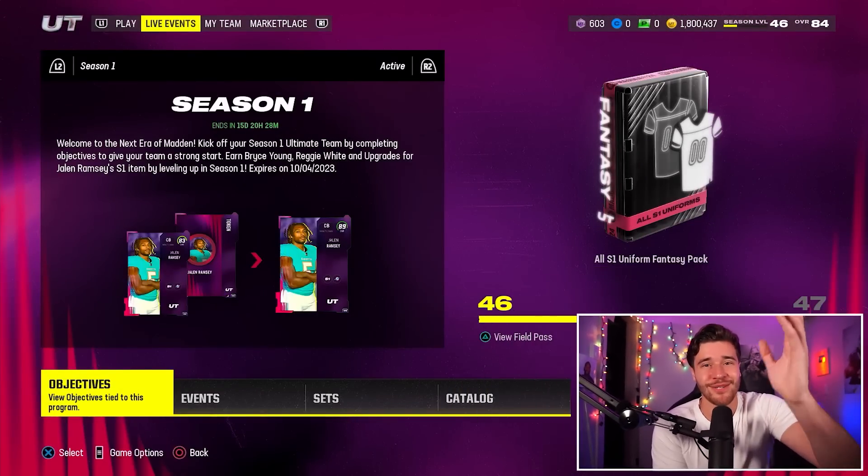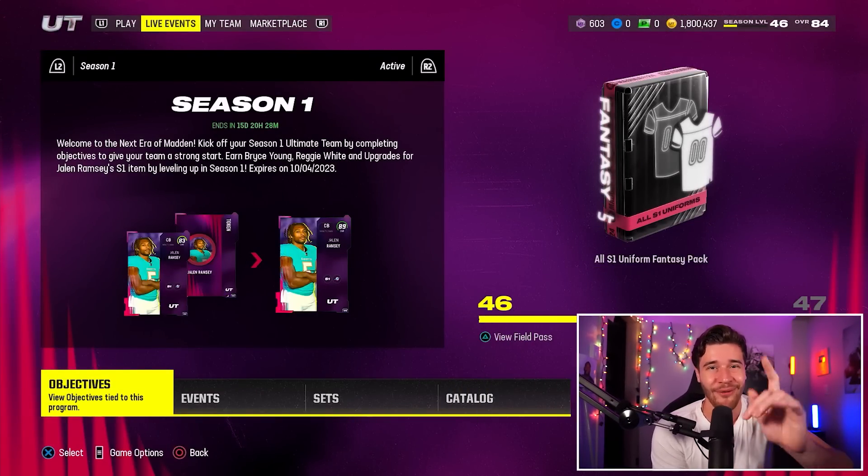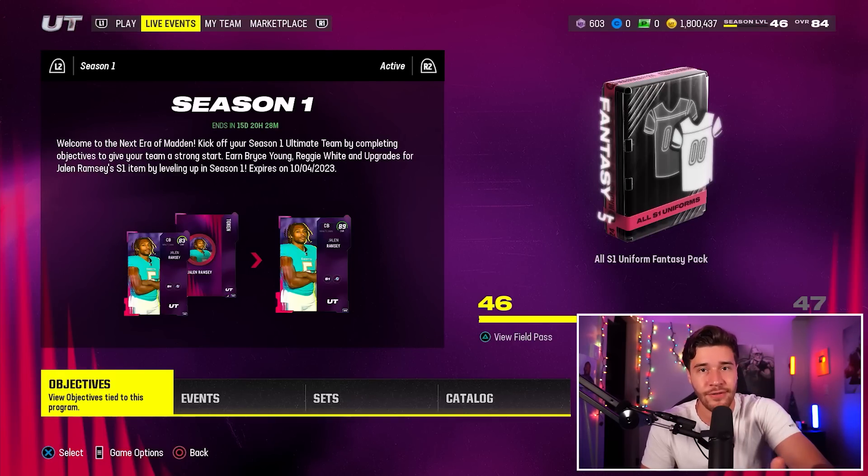That is the order of what you want to be grinding for right now in Madden 24. If you enjoyed this video, be sure to leave a like. And if you want to see how you can get 50,000 coins absolutely free in Madden 24 in about 15 minutes, I made a video on that yesterday — click it on the screen. If you wait too long, those coins will disappear, so check that out.